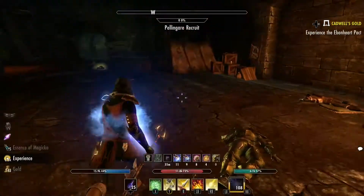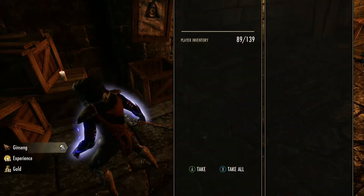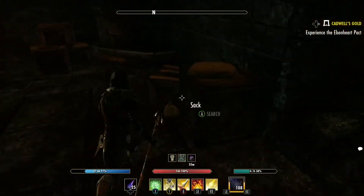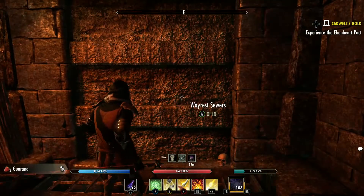Remember in all these dungeons there are lots of crates and stuff — pick them up as you go if you need crafting materials, and mostly provisioning materials. Next we're going to go straight to this door.